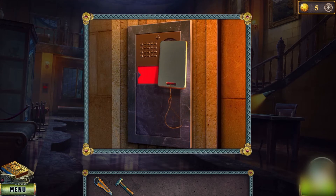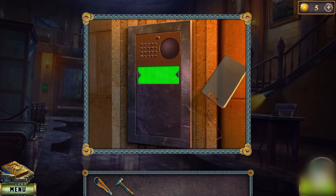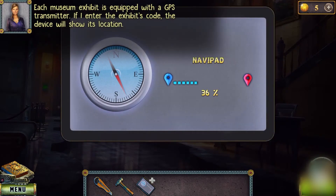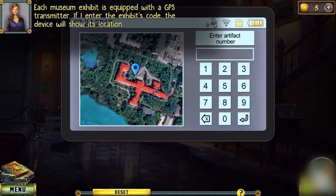Now scan the key card to open the bars — there is a NaviPad, get it. Each museum exhibit is equipped with a GPS transmitter; if we enter the exhibit's code the device will show its location.